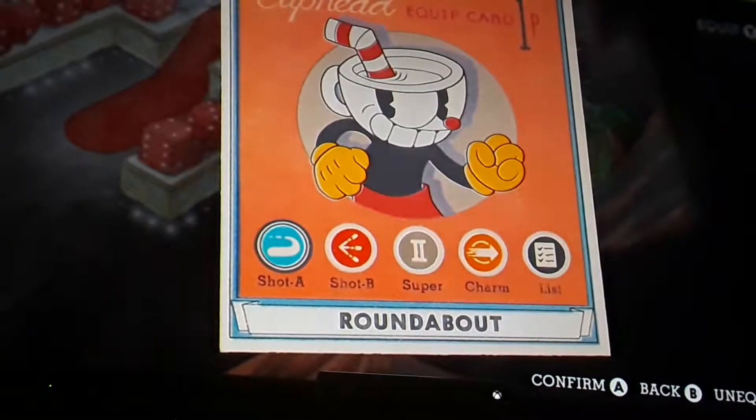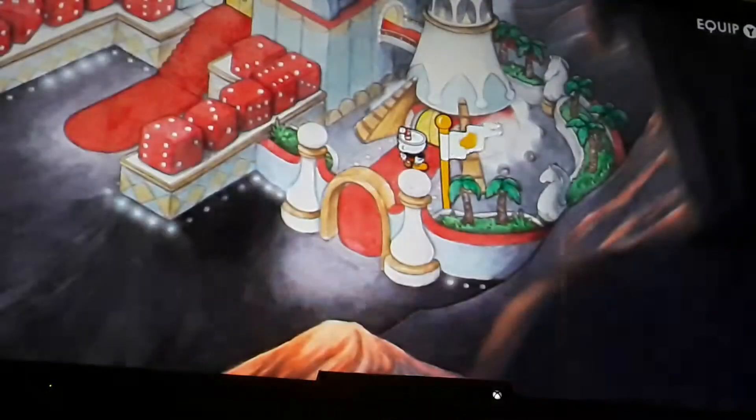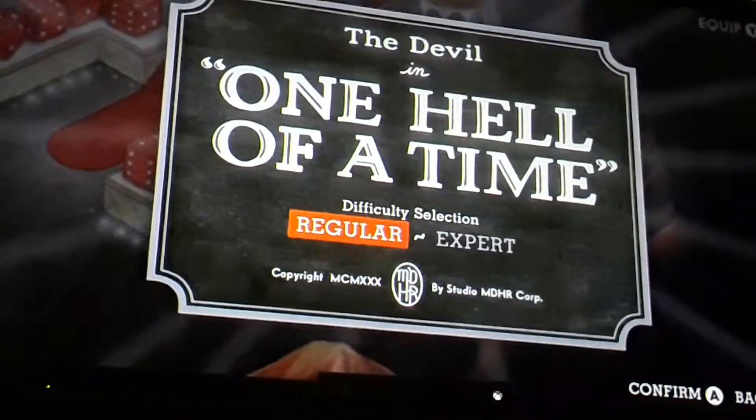Anyway, this video I am going to teach you how to beat the Devil. Now I know I may not do it on the first try, because trust me I have tried to do it on the first try and it has never worked out. But I usually get it done quicker every single time. So you want a deck like this: roundabout, spread, super art number two, and the smoke bomb charm. And I'm going to teach you how to beat this game in regular mode, because you know if you're a beginner and you just made it to this level.